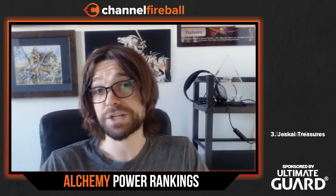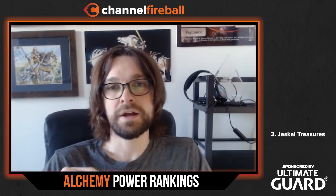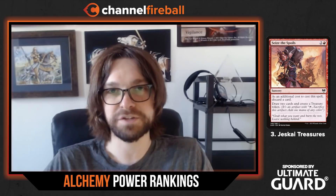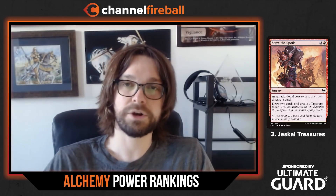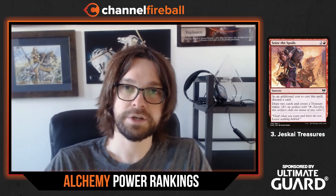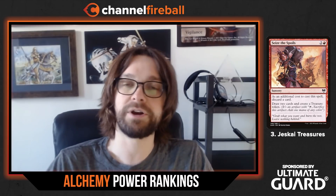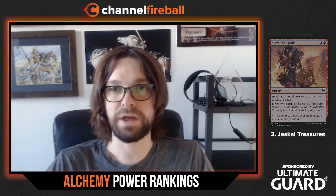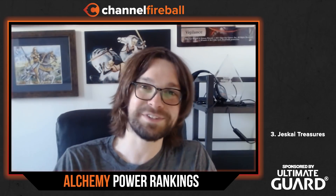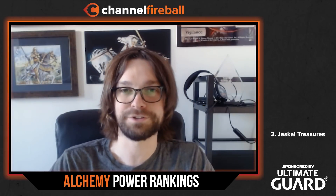The other deck is what I'm calling Jeskai Treasures — reminiscent of the old Jeskai Mutate deck. This uses Seize the Spoils, Unexpected Windfall, and Goldspan Dragon to generate unfair amounts of mana, and eventually you get to the point where you have Lier, Disciple of the Drowned. Each one of these spells that generates treasures or targets your Goldspan Dragon gives you multiple casts, digs you deeper into your library, and eventually you can win the game with Alchemist's Gambit to take another turn, or a white card that effectively storms for the number of spells you've cast this turn and puts +1/+1 counters on your creatures.